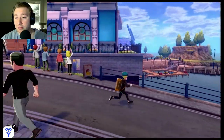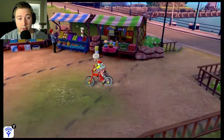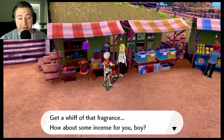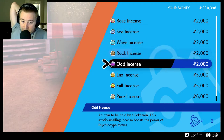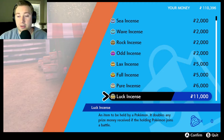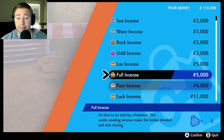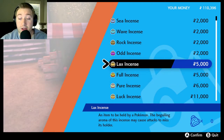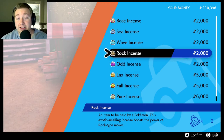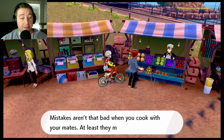We explore the town — there's a shop with incense items. These are held items that increase different types of moves. One doubles prize money received — that's nice. One keeps wild Pokemon away from the holder. One makes the holder bloated and slow moving. There are boosts for Psychic, Rock, Water, and Grass type moves.